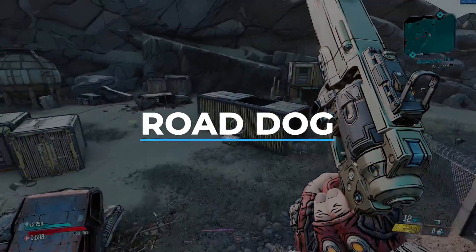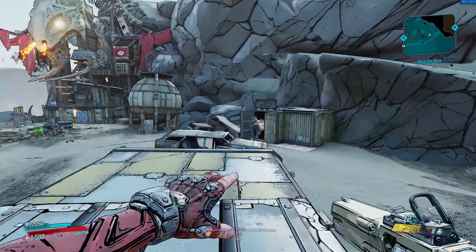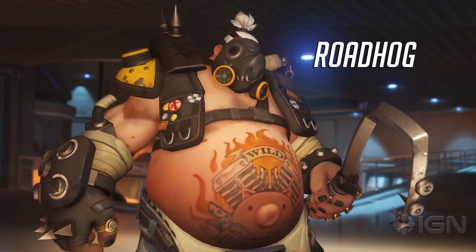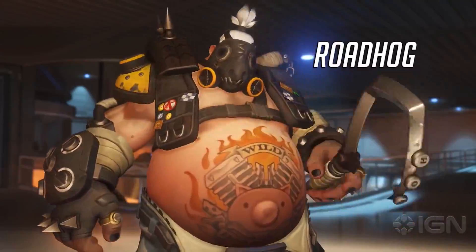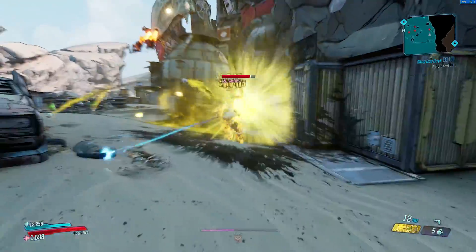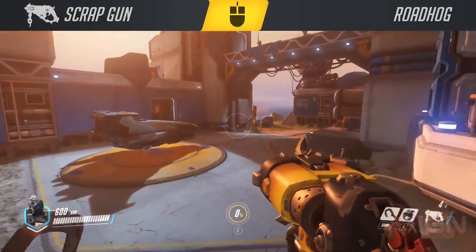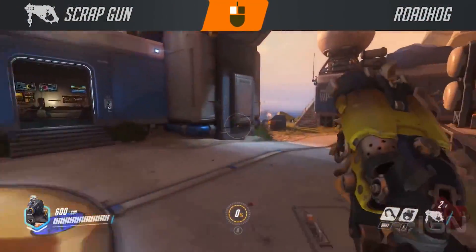This next rare enemy known as Road Dog is a clear reference to the hero Roadhog from the game Overwatch. He even has the same hook he will throw at you, and also wears a similar mask to that of Roadhog as well. I'm a huge fan of Overwatch, which is why I find this really cool.